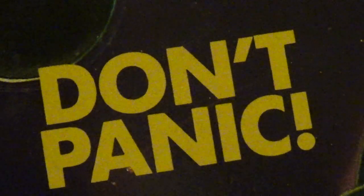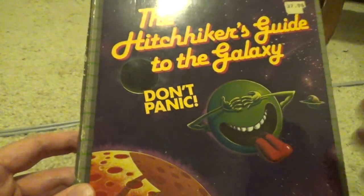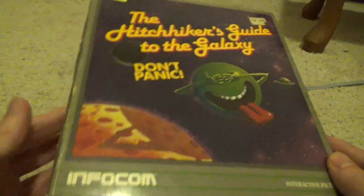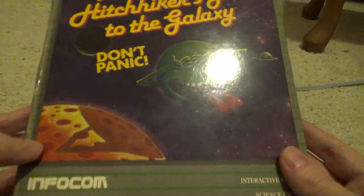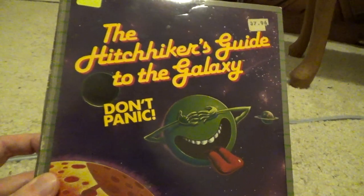Don't panic. This is the Hitchhiker's Guide to the Galaxy — the game box. This game came out in 1984. This is the Commodore 64 version, and I still have all the things that came with it. It came with a lot of really cool things, and I thought it would be fun to show all the stuff that this came with.